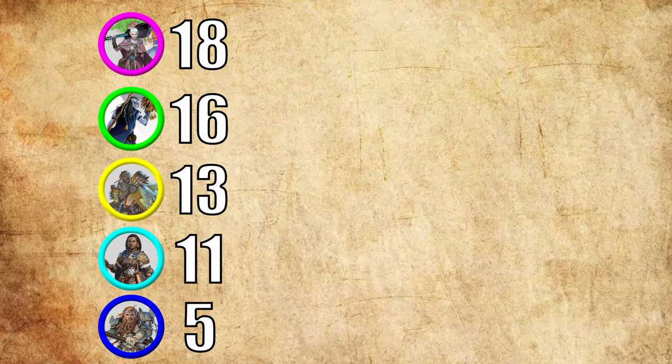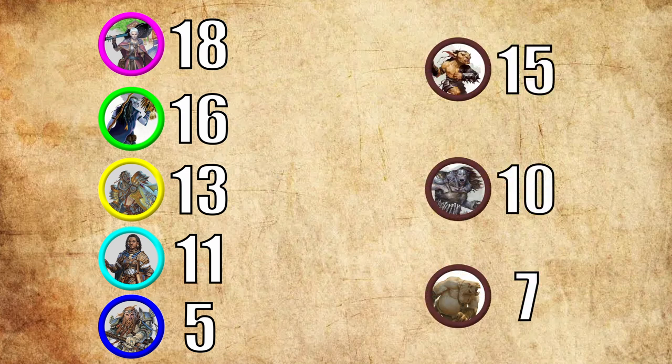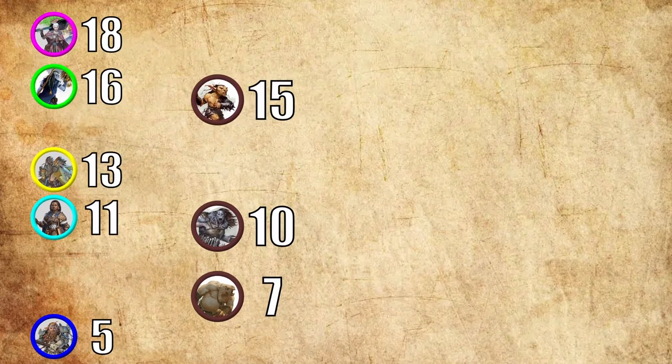So how does it work? You still follow the normal rules of combat where you have your players roll their own initiatives. You write all of them down and then you roll the initiatives for who they are fighting, with each type of monster they are facing going in the same initiative. You then put everything in order from highest to lowest.